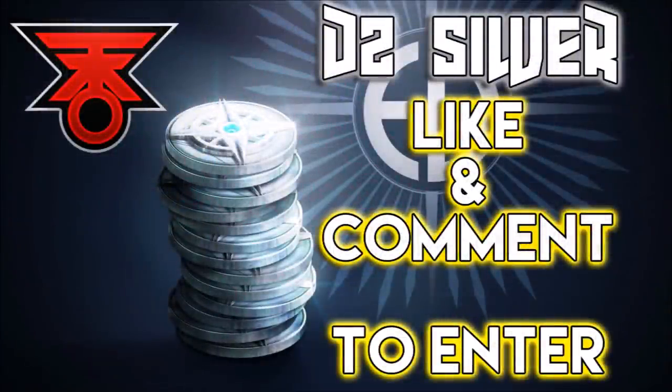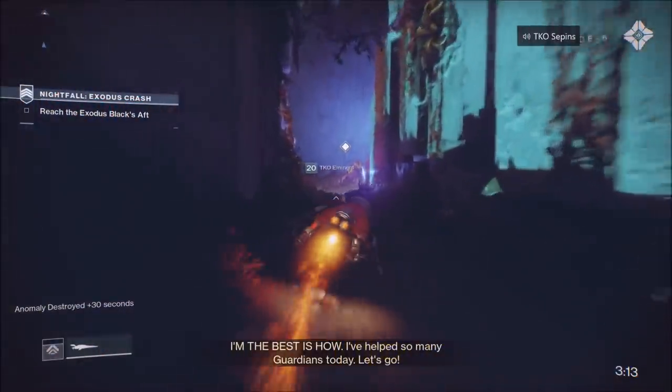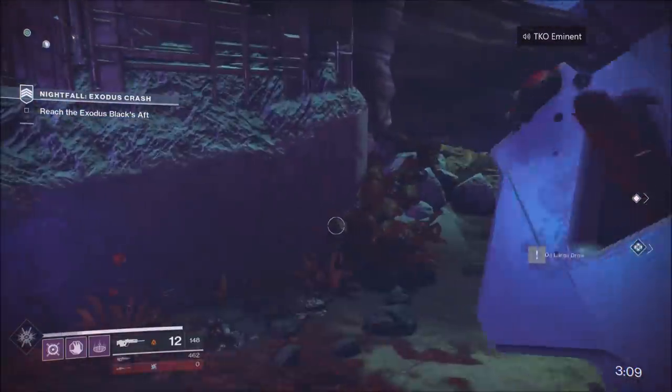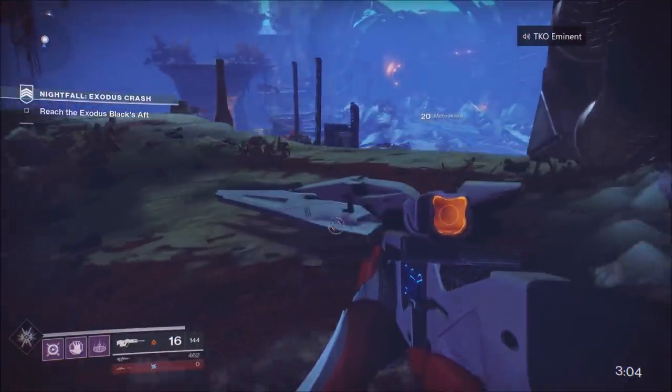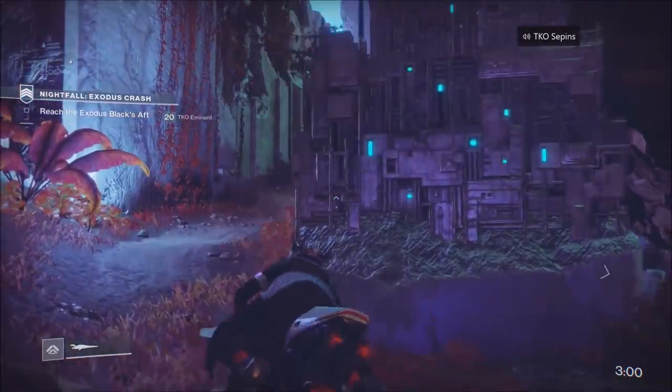All you have to do is like this video, comment down below, make sure you're a subscriber, and turn on notifications — that's it, and good luck winning that silver. Now let's get into this video. This is pretty much the easiest cheese for unlimited time during this nightfall, Exodus Crash. This thing is like super hard as a nightfall — it must be glitched. The prestige mode is near impossible.